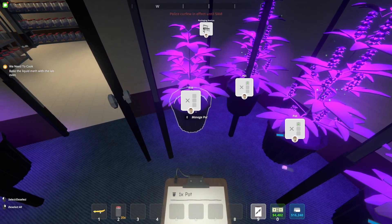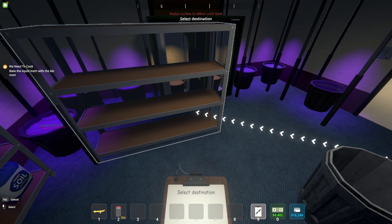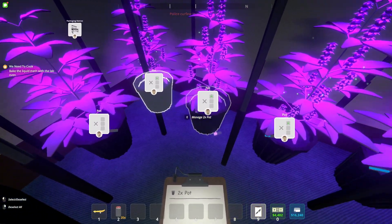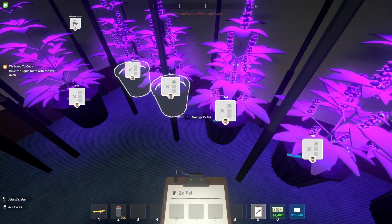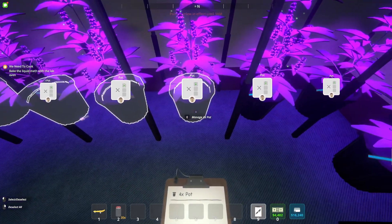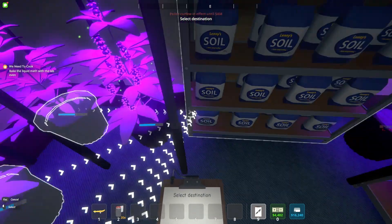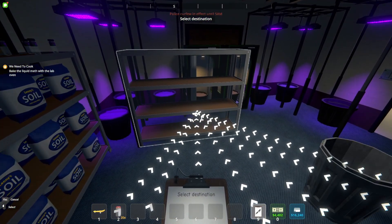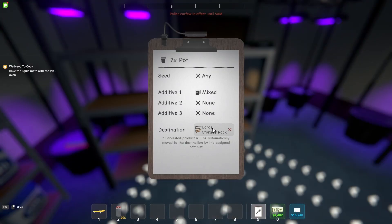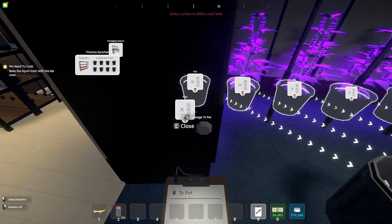The last thing is to set the destination for each pot. You could do it individually — go up to each one and select the storage you want the product to go to. But the fast way is with the clipboard out: don't press manage pot, just click each one to select them. I've got seven selected now, then go up and press manage destination — it assigns all seven remaining pots to that storage at once. If I hover over each one, they're all going to the same destination.